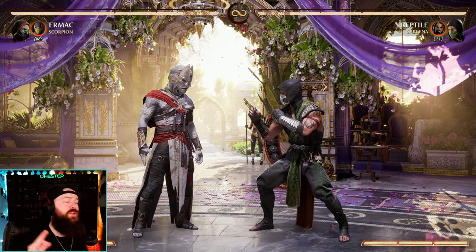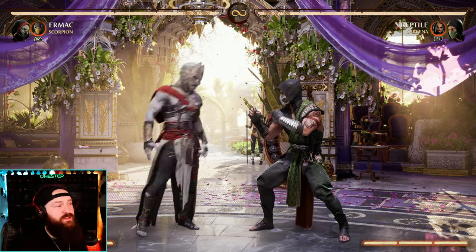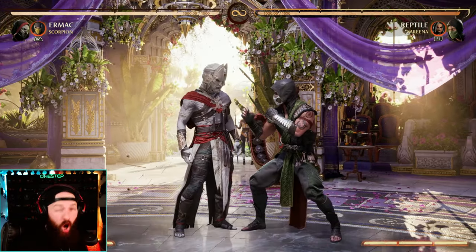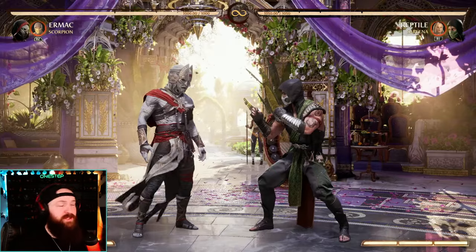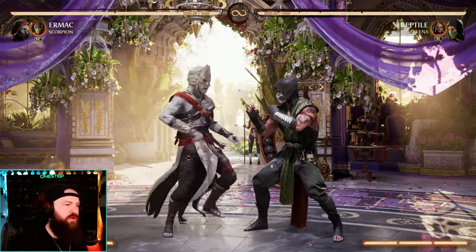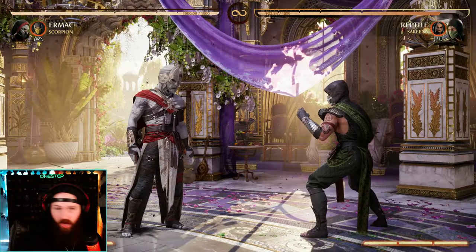For many of the same reasons, I also love using Scorpion. The real overhead we have with Ermac is our forward 2 option, so a mix-up game can be a bit hard unless you're really good at doing the cancels for the overheads. But psyching out our opponent and making them think we're going to do a low, and then going for the overhead instead, could make for some great mix-up game.